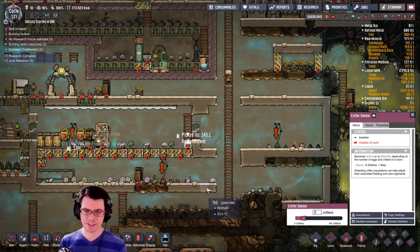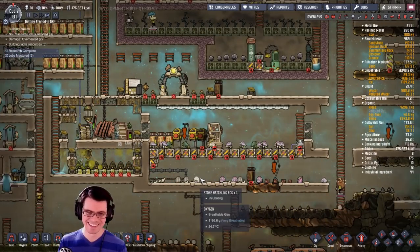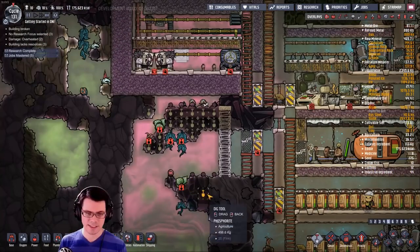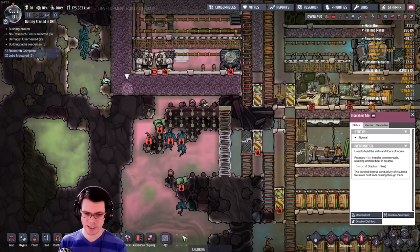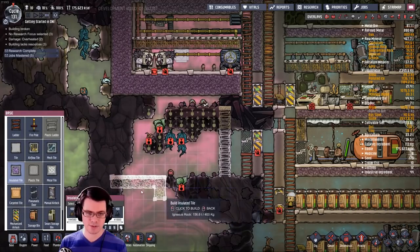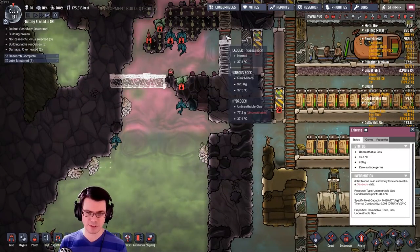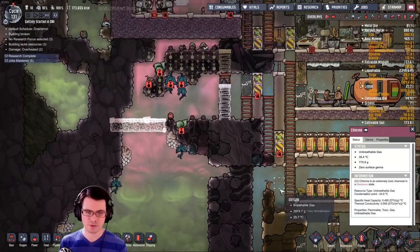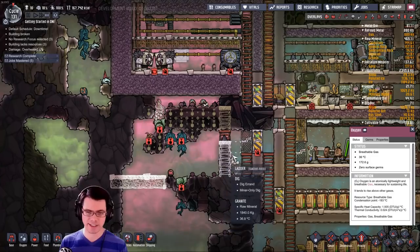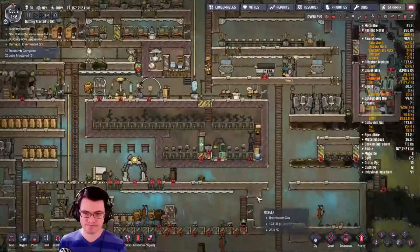They should continue to have high reproduction and I can get a whole bunch of extra eggs out of it. Look how many critters I have — like 15 to 20. This thing's not even going to run because it's outside of a room. I'm going to copy that tile down here and try to close off that area — see how many dracos make it through.